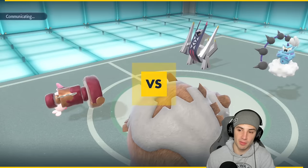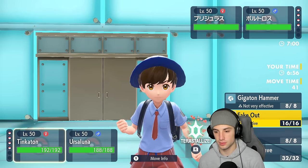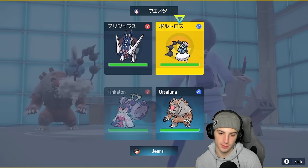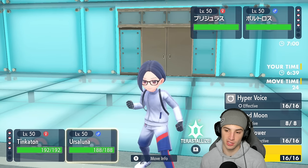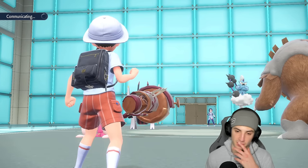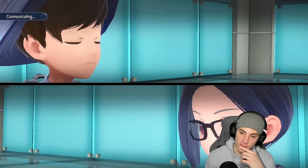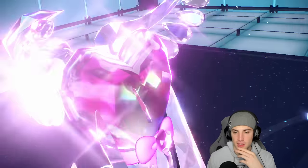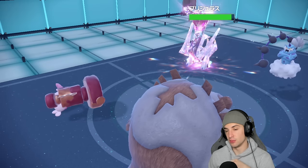I could Fake Out, Hyper Voice, trigger a throat spray — or I could Encore this thing going for Rain Dance. I'm scared of Body Press. I'm just gonna go Fake Out and Earth Power. Fake Out, Earth Power — hopefully Archaludon doesn't Protect. They Tera Archaludon — please don't be Flying. Fairy, okay — Fairy Tera type, not too bad. We get Stamina boost which I don't like. I kinda wish I had Hyper Voice this turn. Fake Out does a little damage and they get Stamina, then they go for Eerie Impulse — oh man, Archaludon looking real scary.